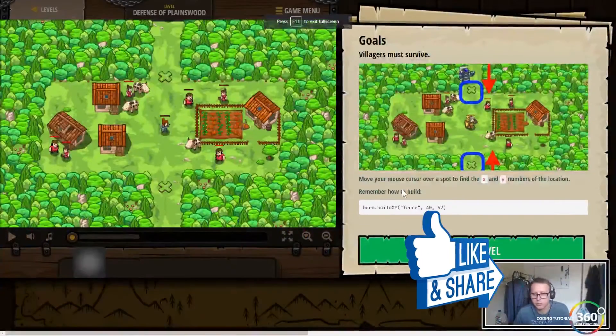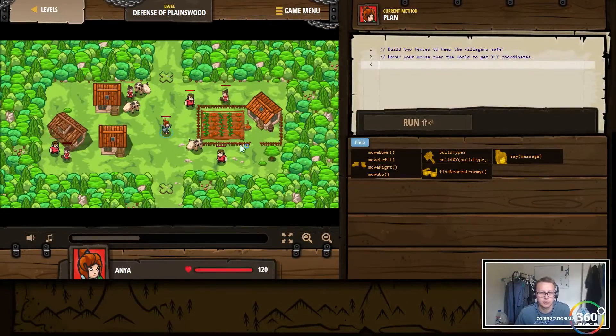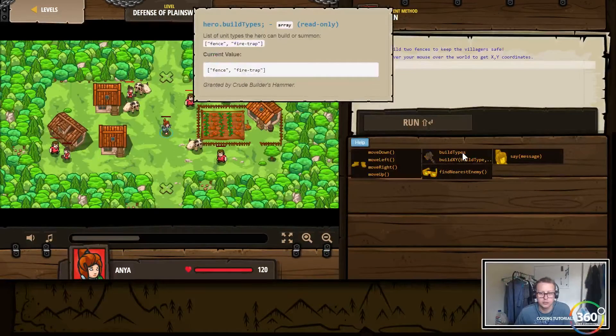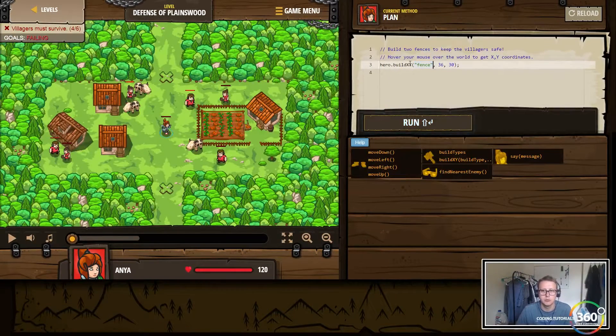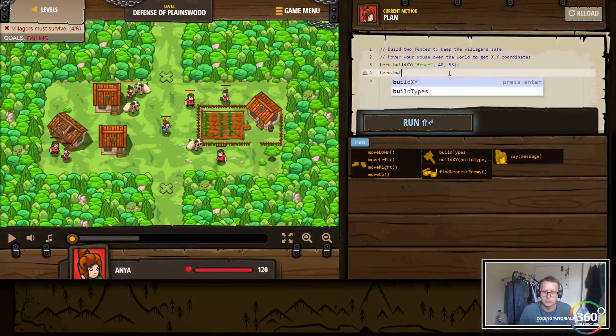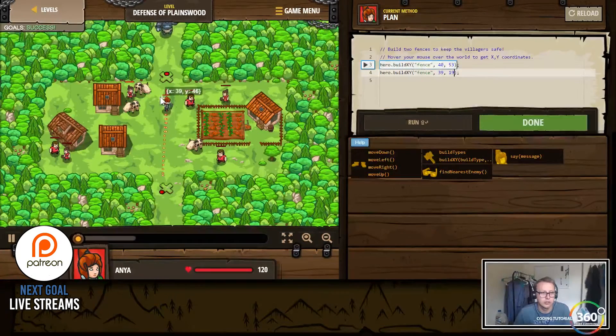What we're trying to do is build a wall before the villagers get attacked. We can use hero.build(x, y) to place a fence. We want to put a fence at coordinate 40, 53 and then the same thing at 39, 19 — so hero.build(x, y) at 39, 19. When we run it, he should go build these fences.